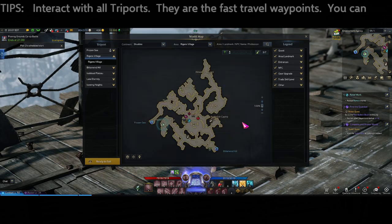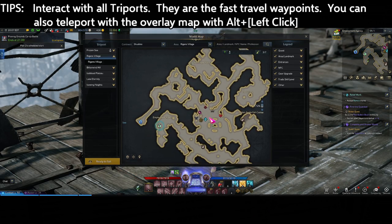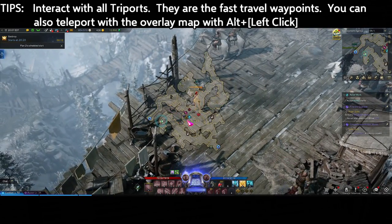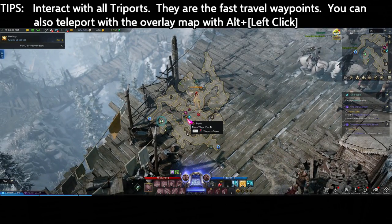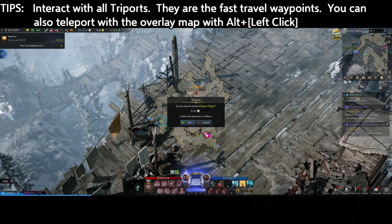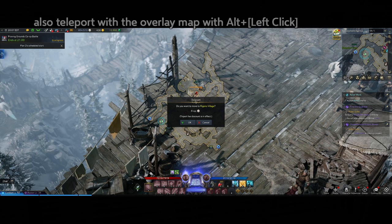The next tip is about navigation. As you explore, activate all the triports everywhere you can, since those are essentially your fast travel. You can use them by opening the map and clicking on them, but the faster way is to open the mini-map with Tab, then mouse over one of the triports and use the shortcut Alt+left click to teleport directly, which saves you some extra clicks on the map.